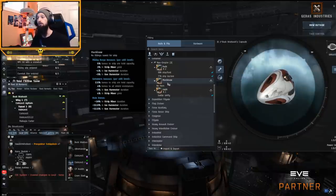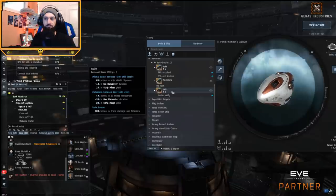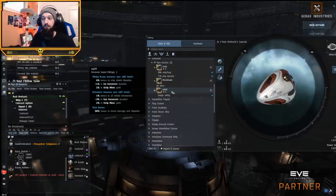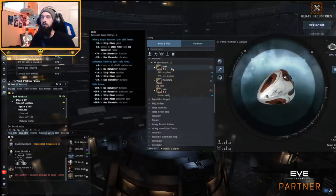Mackinaws have bigger cargo holds so you can set them on a rock and go look at something else for a little bit longer. They're closer to a Hulk in EHP and a little bit closer to a Skiff in mining speed, but they can mine alone in a belt for quite a while before needing to empty out. So if you're mining alone, a Mackinaw is a really good choice. A Skiff doesn't mine very fast, but it's very unlikely to get suicide ganked. It makes excellent bait out in low sec, null sec, and wormholes — it can survive for a minute before actually dying. That's why Skiffs are beautiful.